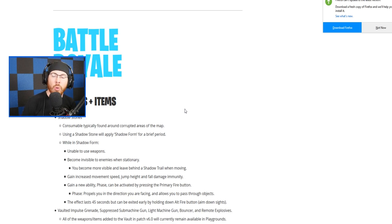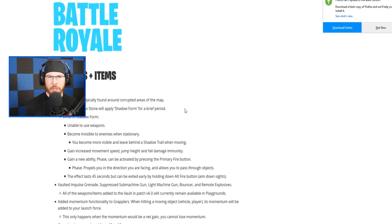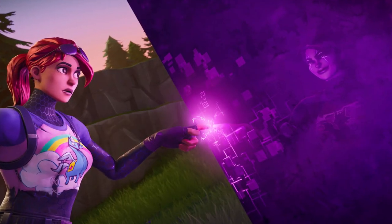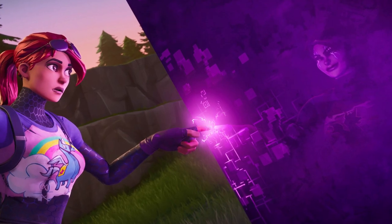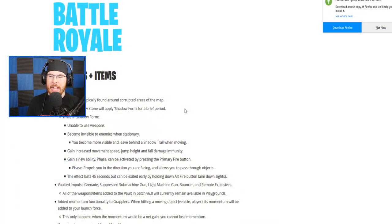You also gain a new ability called Phase, activated by pressing the fire button. Phase propels you in the direction you're facing and allows you to pass through objects. The effect lasts 45 seconds but can be exited early by holding the alt fire button. So you can literally phase through walls — like if you want to go through a house you just click and go right through it, which is super cool. This is something I sort of talked about in previous videos during Season Five — an underground dark realm — and it turns out it's actually true.